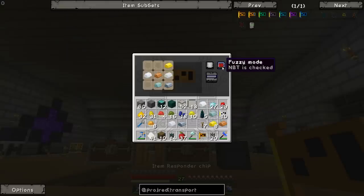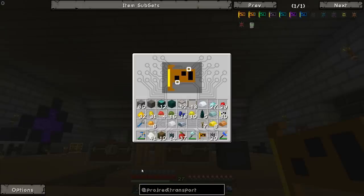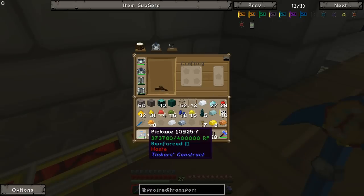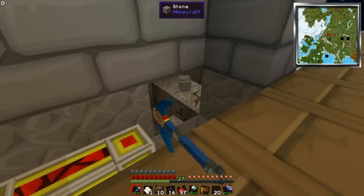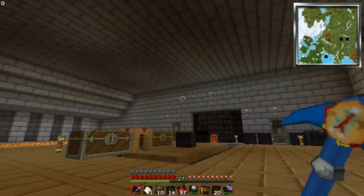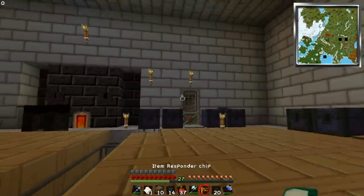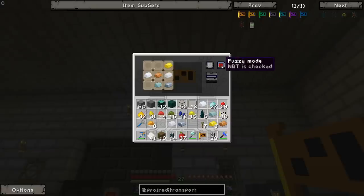You can have fuzzy mode, and there's an NBT setting - NBT ignored or NBT checked. NBT is basically the extra data on the end of an item ID. The best way to describe it is with tools - if you had a chest for tools and NBT is checked, it would only put tools with that exact damage value in. Whereas if you ignore NBT, it would put every single type of pickaxe in regardless of damage. I'd suggest just leaving it as ignored.